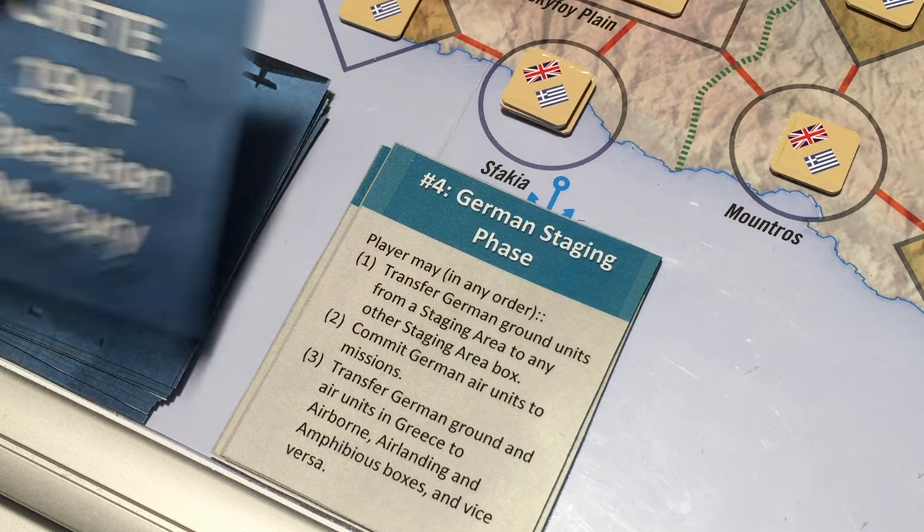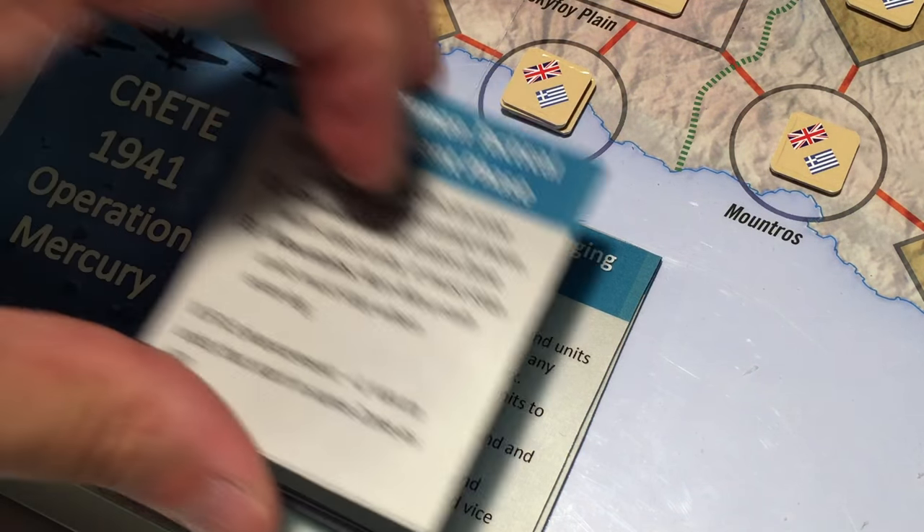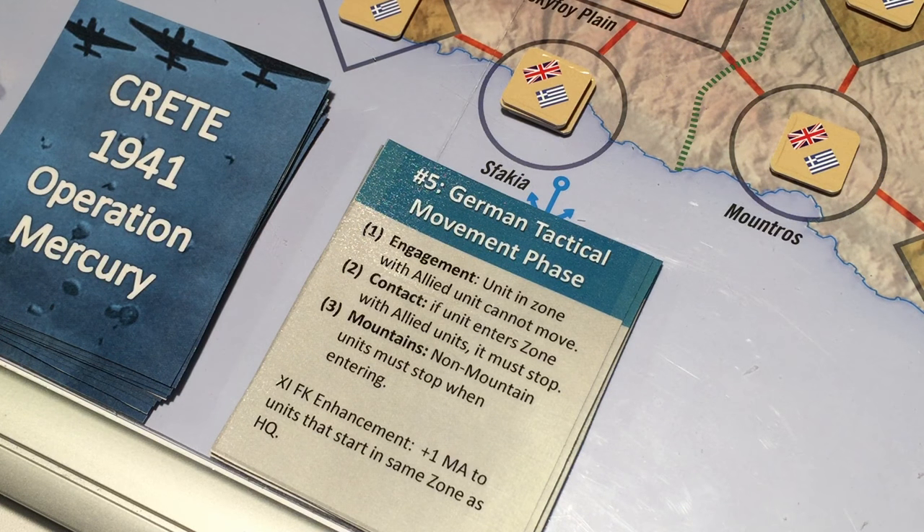We move on to the German tactical movement phase. This won't apply because this is ground movement on Crete and we don't have any ground units there yet. Units can normally move two zones and must stop if they enter an enemy occupied zone. If we spend a Fliegerkorps point we can add one movement allowance to units starting in the same zone as a headquarters.